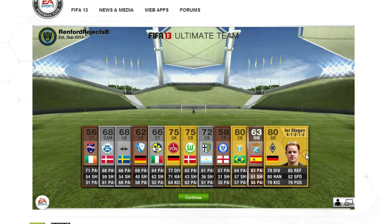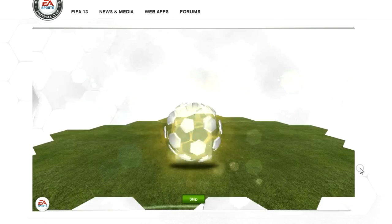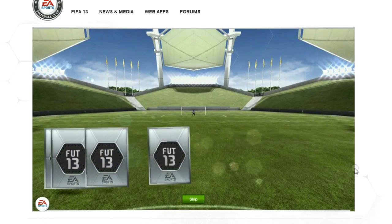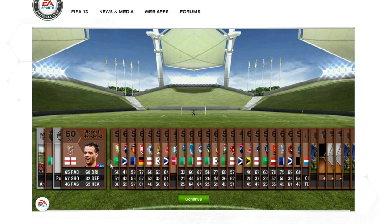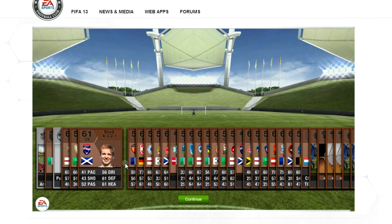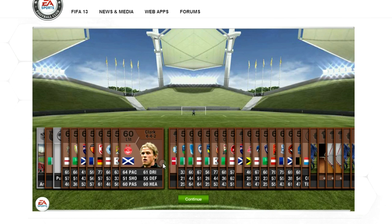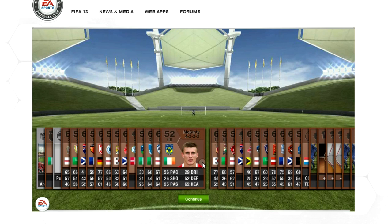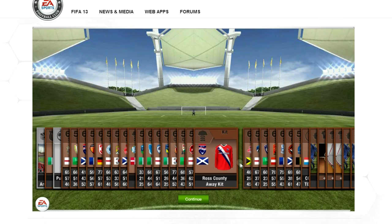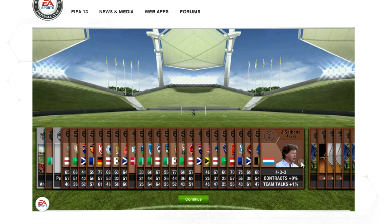So moving on into the Xbox side, and as you can see — Renford Rejects, the A team. Not too original with names, of course, but sure. Renford Rejects, Renford Rejects B — it's the way to go. So these are my initial players. Once again, a load of Irish and a load of English players. English players are pretty much a good foundation for your bronze team, because they're typically the most common ones to get in bronze packs. They tend to be an alright quality as well. The Irish guys, on the other hand, seem to be the slowest players in the world, so I probably won't focus too much on them.